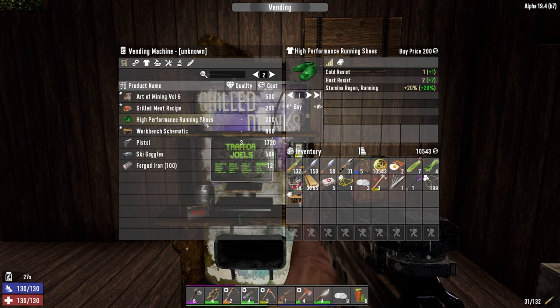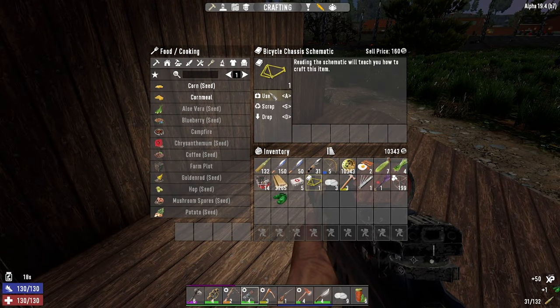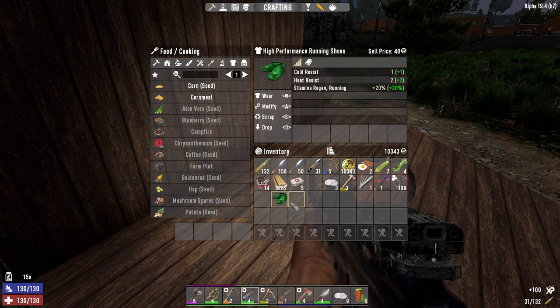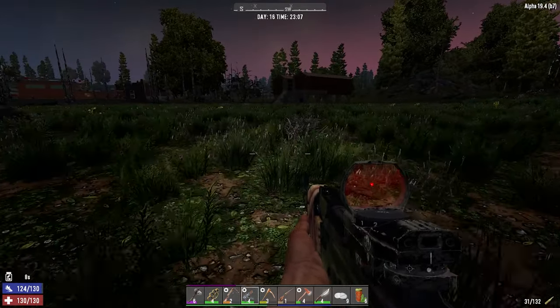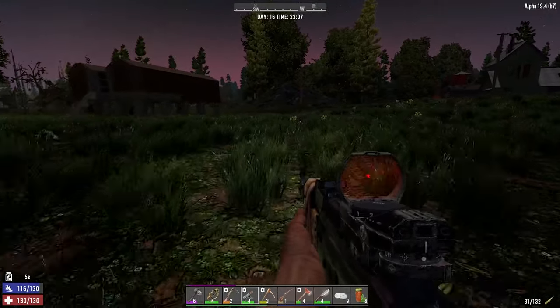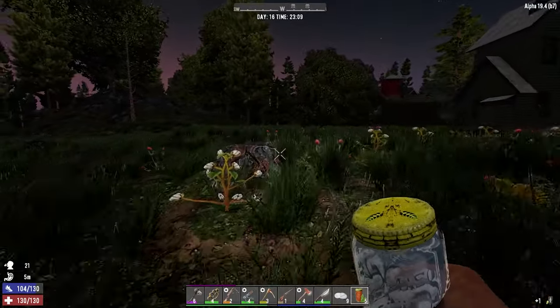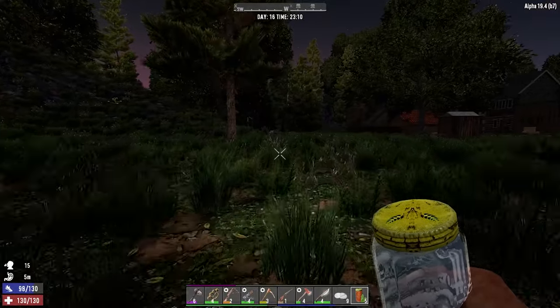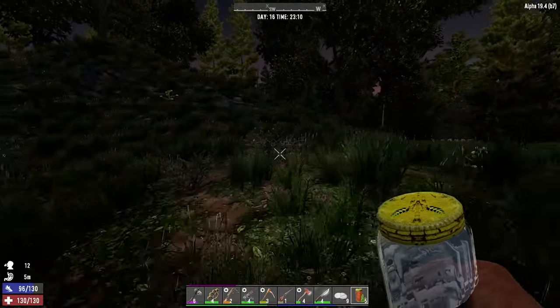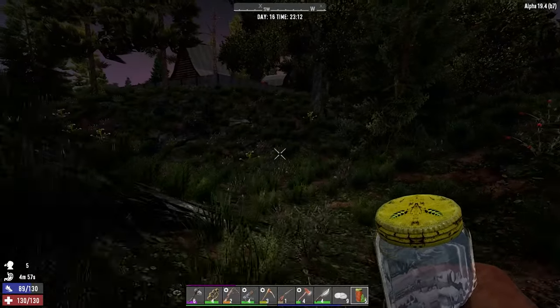There's also high-performance running shoes - yes, yes, yes, let's buy that. It gives us 20% extra stamina regen. So now we can make our own workbench, we have our bicycle chassis schematic, and we'll wear these as well. Now if I run, our stamina regen is kind of reduced a little bit. In fact, if I also take a drink here, we should be able to maintain it for a longer stint than we could have done before. When I get coffee, that stamina should be permanently up. Great. Let's go back and do our second run for the loot.